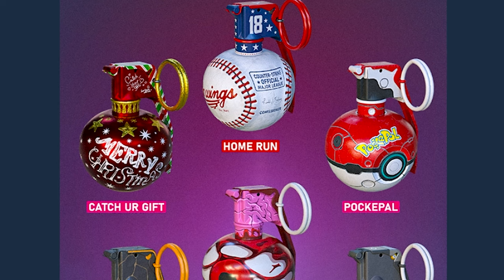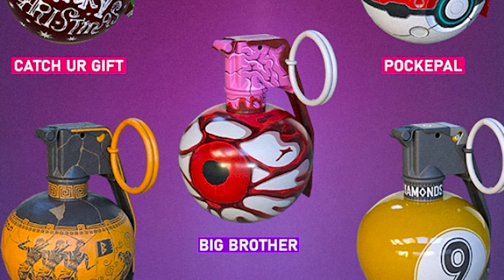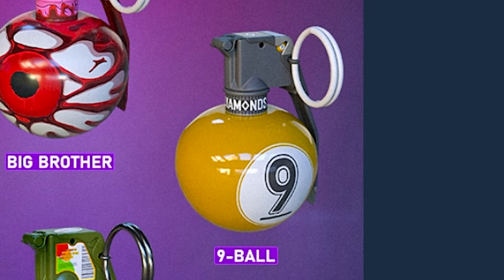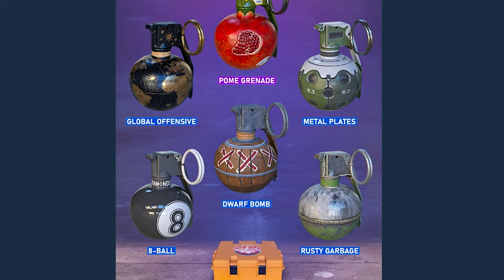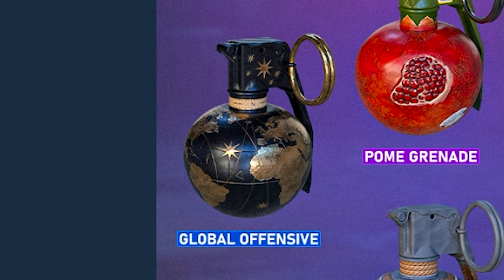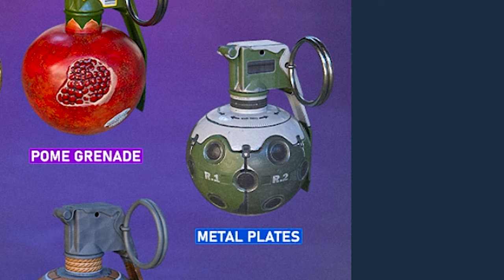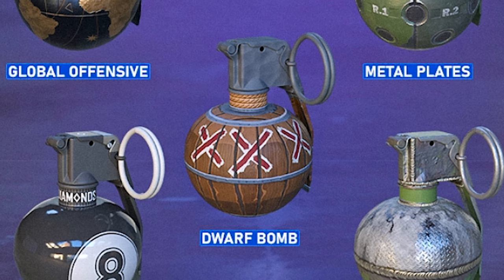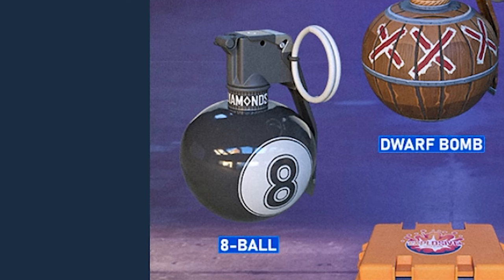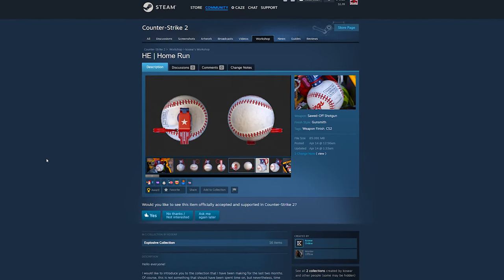Keeping scrolling down, we're gonna start to see some of the skins. It looks like for red tier, we have the Home Run one right here. For pink, we have Catch Your Gift and Pokey Pal. For purple, there's four of them: the Big Brother, This is B, Pomegranate, and the Nine Ball — I like how sweet and simple this one is. For blues, there's five of them: the Global Offensive one, Metal Plates, the Dwarf Bomb, Rusty Garbage, and the Eight Ball — the black ball. For the sake of not making this video an hour long, I'm gonna go through some of my favorites.